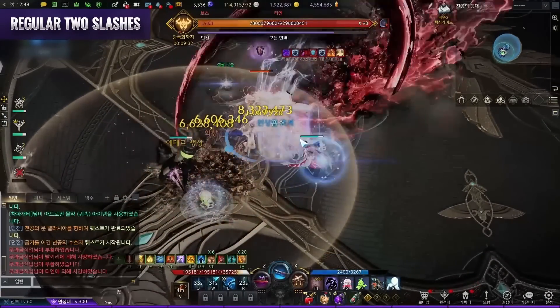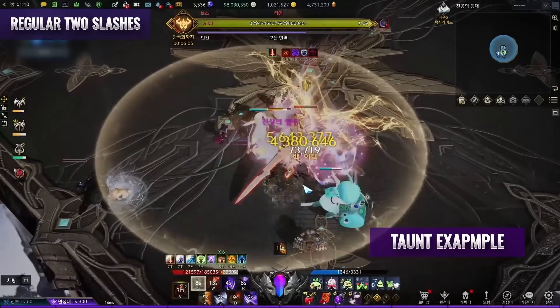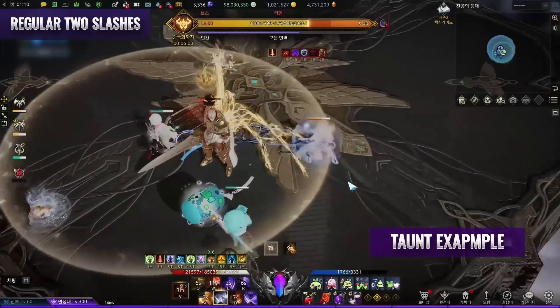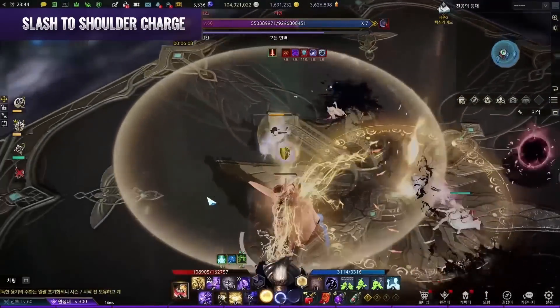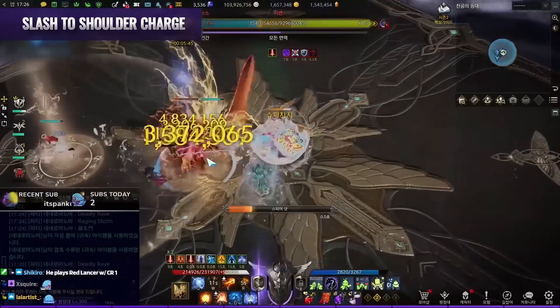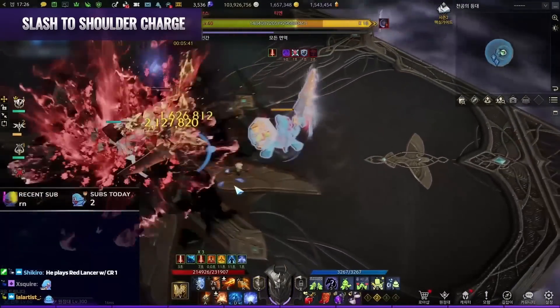Regular two slashes: These slashes are marked red and are usually back-safe. Some people taunt these patterns to keep Tien in place. Slash to shoulder charge: He will smash the ground and shoulder charge to someone else. This pattern is also tauntable. It is recommended to taunt it before the shoulder charge to keep him in place.